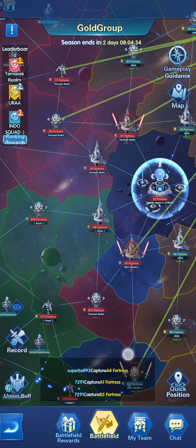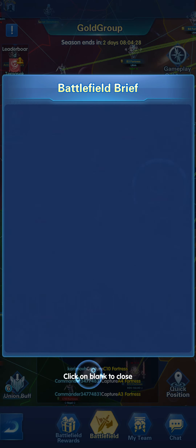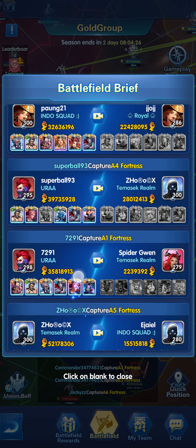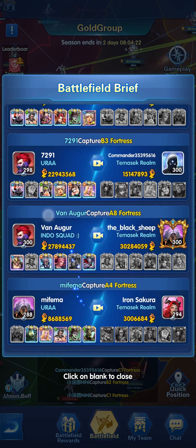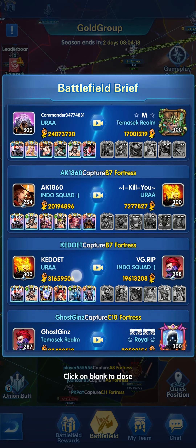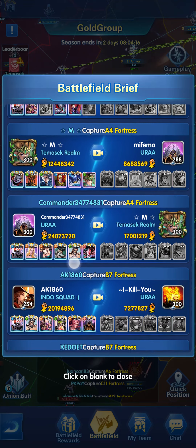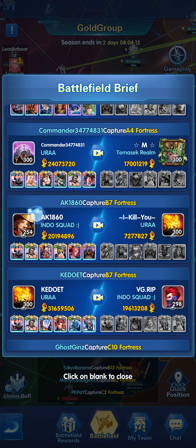Aside from the eye icon, there's the colorful pop-up message text that shows you which player captured what fortress. If you click on it directly, it will take you to the Battlefield Brief. The Battlefield Brief has a record of every single player who fought another player and who won, including who captured what fortress, which team, and which player from that union.